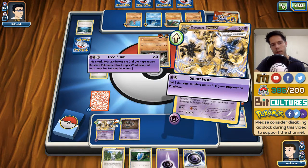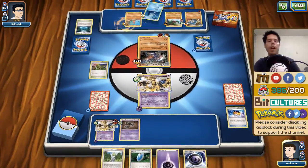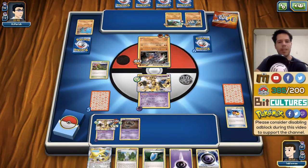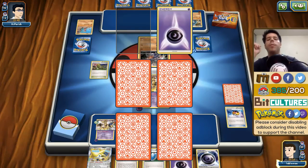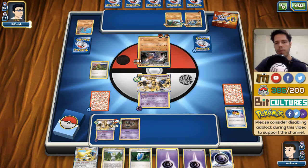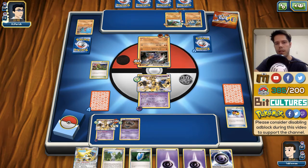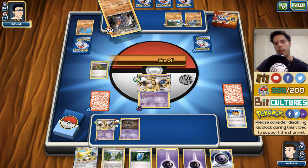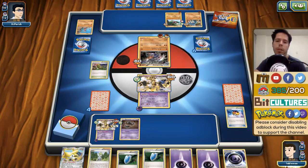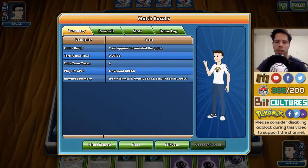Going to Silent Fear again — I pick up two prizes from the Remoraid and the other Gible. Another Silent Fear will be able to take down both the Gabite and the Hawlucha. My opponent opts to attach an energy to a Hawlucha for some reason. And that's the victory — my opponent really didn't stand a chance after I got that pretty much perfect setup.